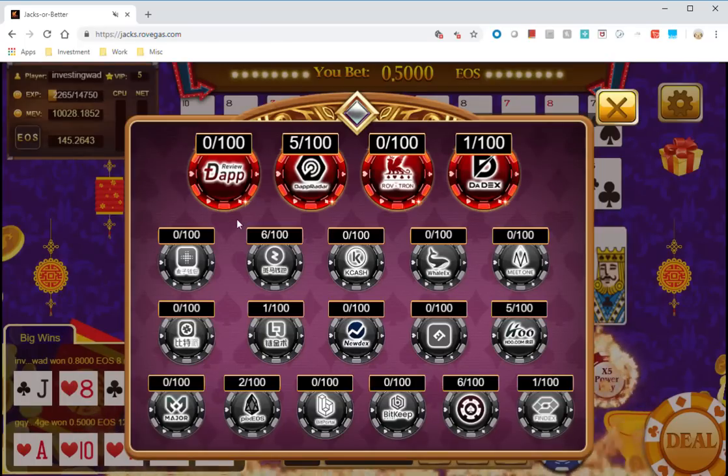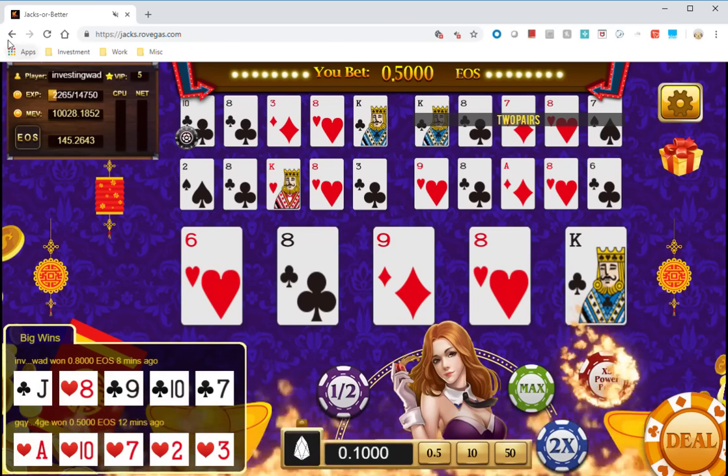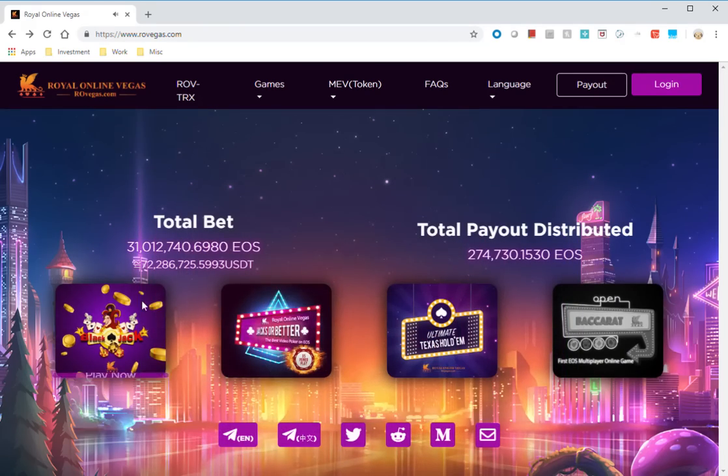Every time I play I'm collecting promo coins — for example, I have two out of 100 on one coin, six out of 100 on another, and 500 on a third. What they're trying to promote is: the more you play, the more tokens you win. Let's look at the other games and see how the promotion works there.